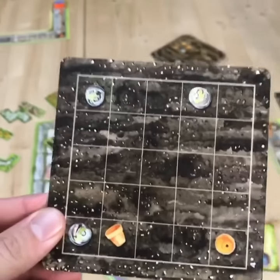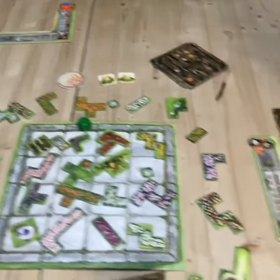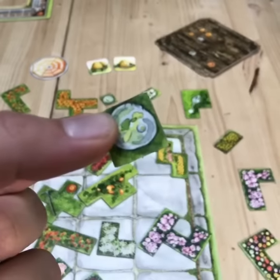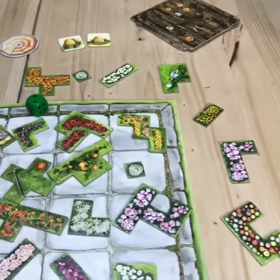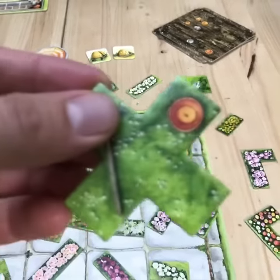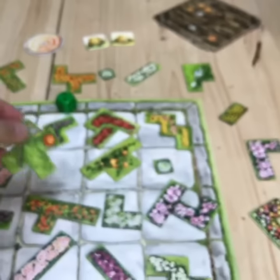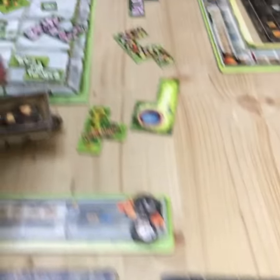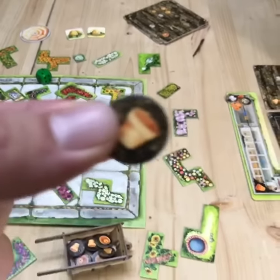Once you get it all filled in — all spaces have to be filled — then you can score that tile. There are also some pieces in the game that have a little blue piece on them, and some pieces that actually have flower pots on them as well, so you can get more points onto your flower bed before you score.